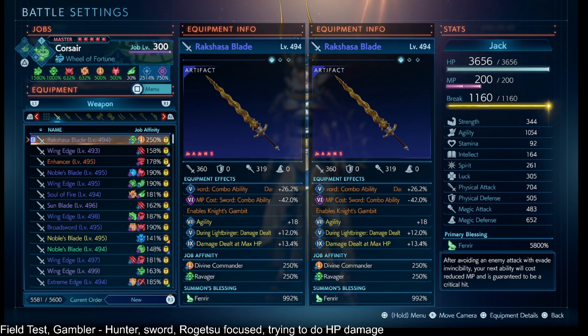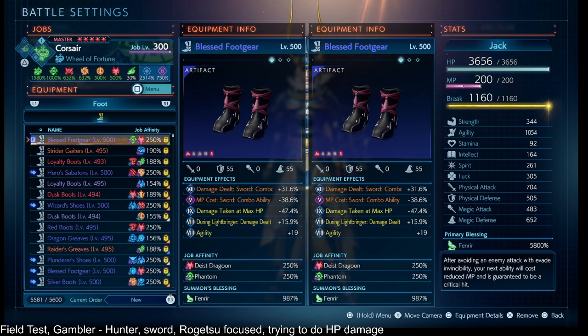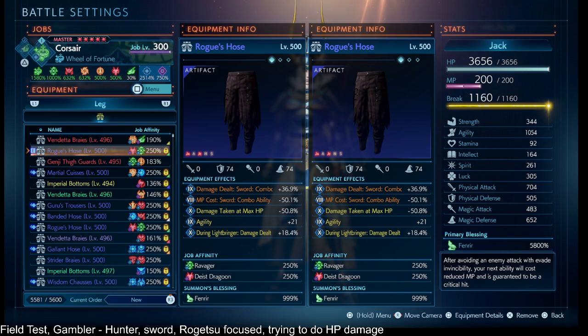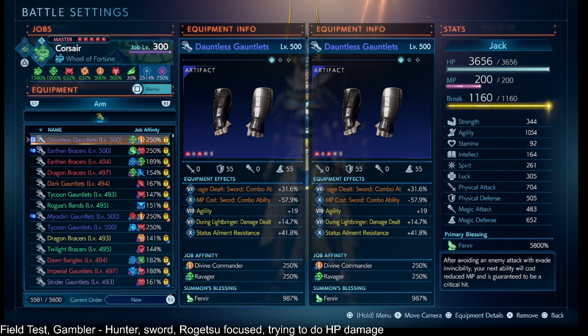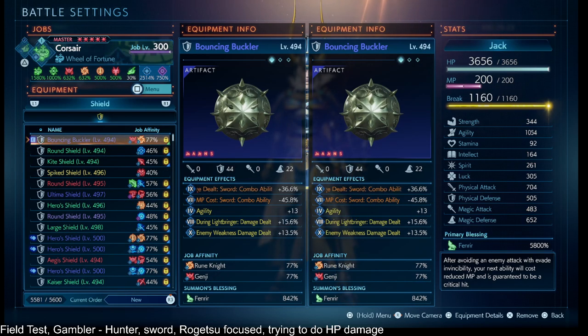I have Fenrir across my gear to try to get more agility out of the Gambler, since the Gambler gets such high amounts of agility. On some pieces of gear — like the accessory — I have status ailment resistance and damage taken at max HP, trying to get those to about 100% or minus 100% for damage taken at max HP. This makes my Lightbringer last longer when I do get hit, unless it's enemy attacks that deplete buffs. On some pieces of gear I tried to find the next highest damage dealt — critical damage dealt on some, enemy weakness damage dealt on others, or damage dealt at max HP.